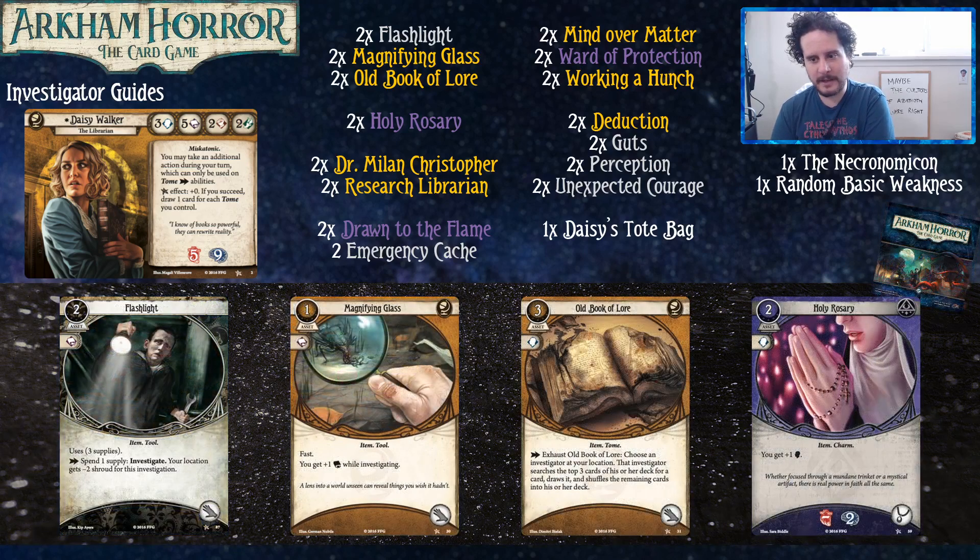That might be it! Well, that's Daisy Walker. She definitely gets more exciting when you have more tomes. If you really enjoy playing Daisy and you're looking at which cycle to pick up, I would highly recommend the Circle Undone — at the start we were talking about good yellow and purple cards, and toward the end we were talking about incredible tomes. If anyone watching has other comments or advice for what new players should try with Daisy, or a good investigator that pairs with her, let us know in the comments — we do read and respond. We'll see you in a few days as we continue through all our core set investigators, and after that we'll be covering everybody else. Have a good one!